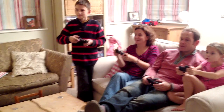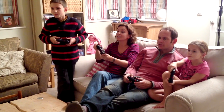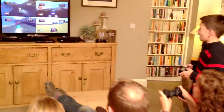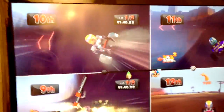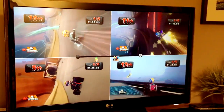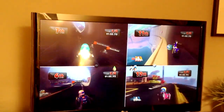During the race, family members call out their positions: Mum is in 11th place while others are in 7th and 4th. There's banter about bashing each other, picking up power-ups including a rocket, and going sideways on the track. Someone picks up a superpower but loses it. They all agree they're really enjoying it.